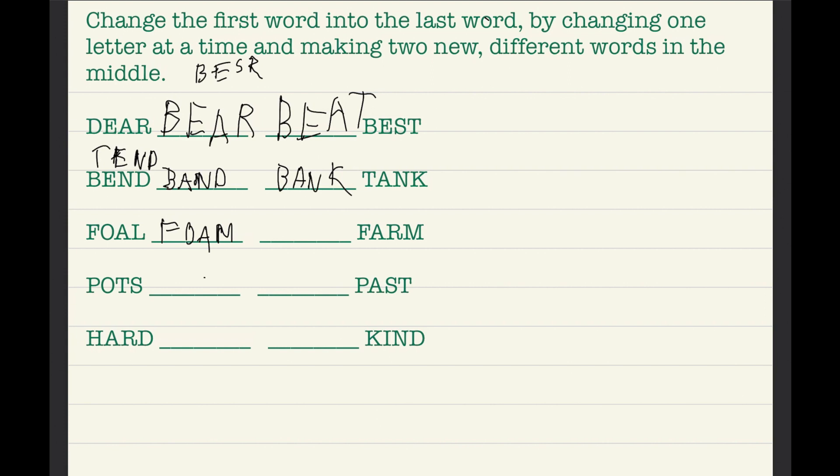So now with 'foam,' we cannot use the F or the M again. Swapping A and R gives us 'form' — and that is a word!